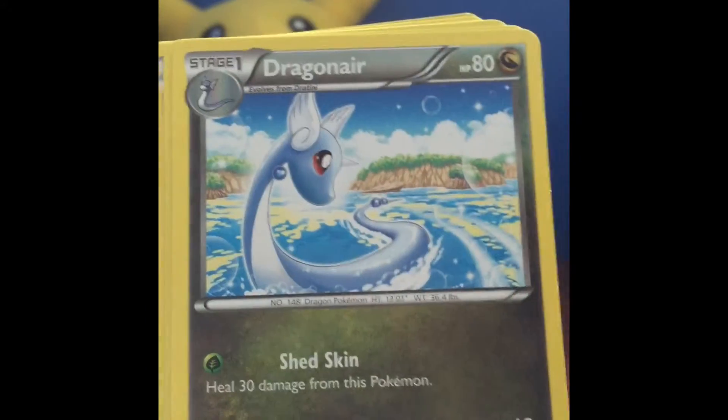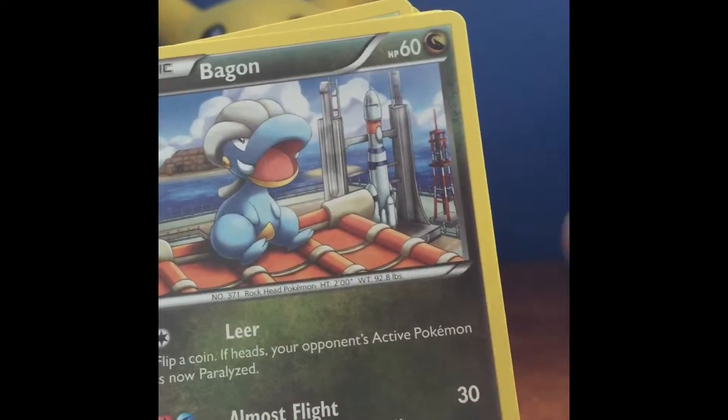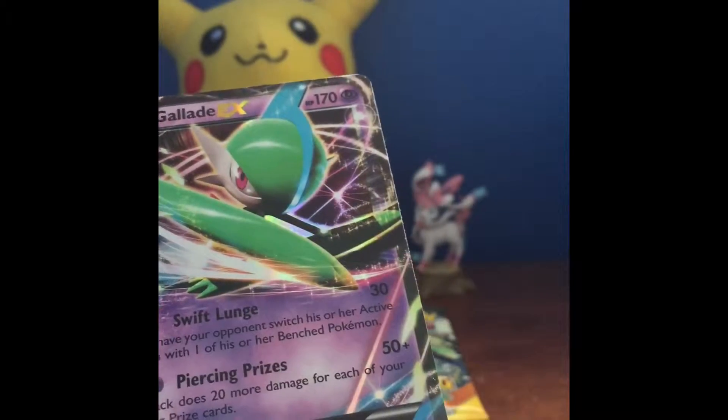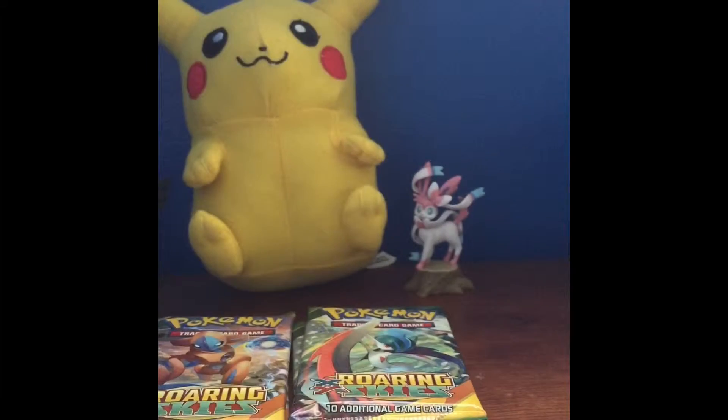Pack one: Pelipper, Switch, Dragonair, Pikachu — I think I saw a shiny — Taillow, Wailmer, reverse holo Skyla, and a Gallade EX. I'm actually not very excited about this because I already have one from a random booster pack I opened, but I'm still happy that we got an EX on our first booster pack. On to pack two — a Mega Latios pack — come on!